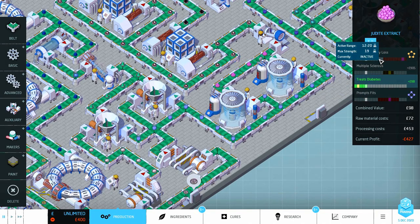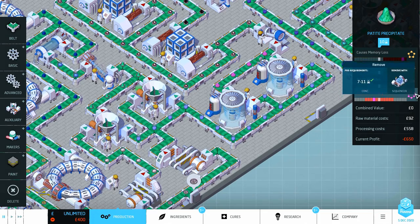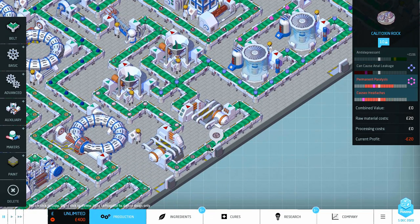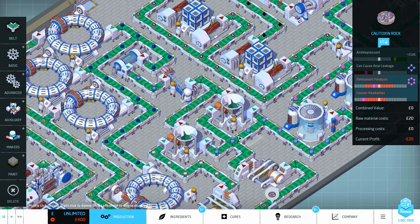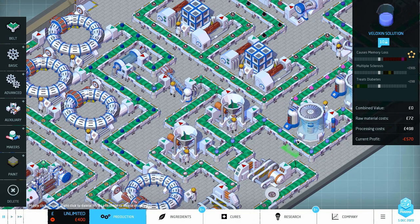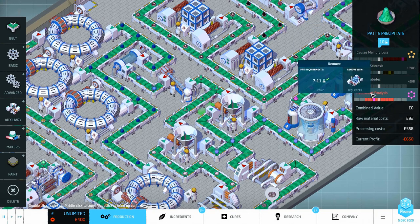It was already almost at the right concentration, so I ran it through there and removed this side effect. I needed a bit of space in the line so I could add in this one instead. I'm bringing in this ingredient - the calitoxin rock - and putting it through here into the mixer, and that's the one we wind up with. It just selects off the bottom because the top ones displace the bottom ones, and we had one gap left to add that one in.